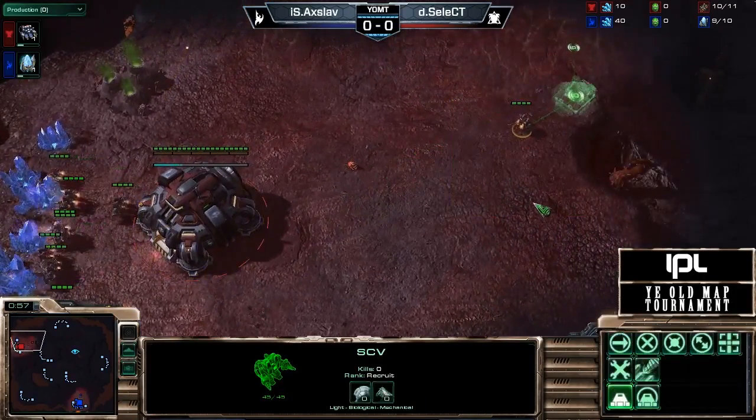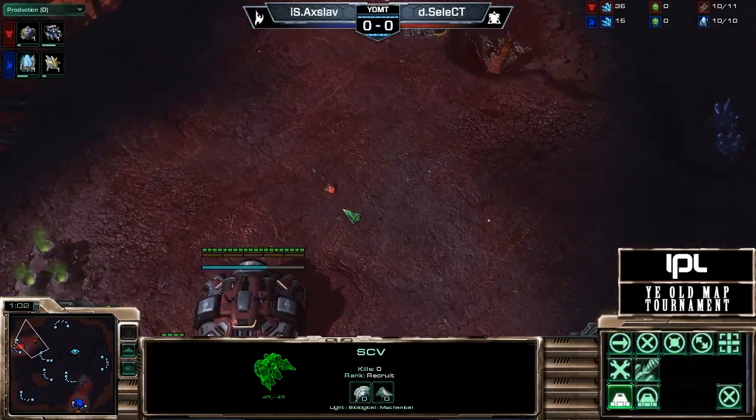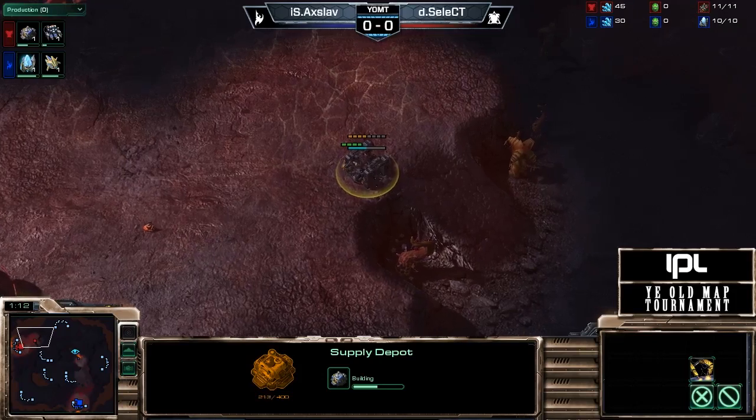Yomping it up! What is that critter? What is that? Oh, it's not selectable. Oh, you can't select it. Unfortunately. It's like a little lava bug. Yeah, that's actually exactly how I was going to describe it as well. They have the coolest critters on these maps.